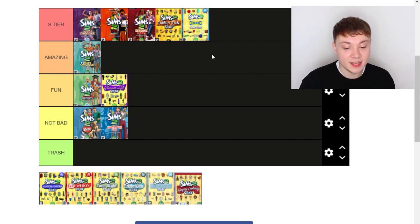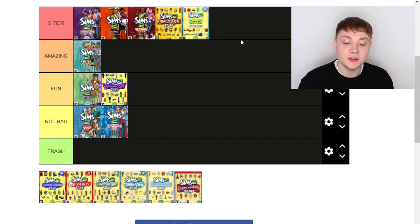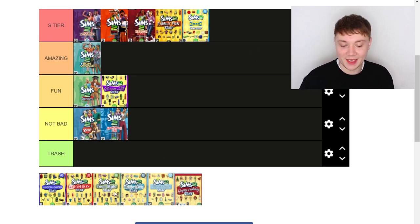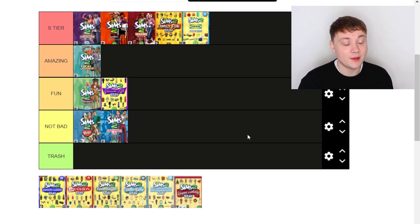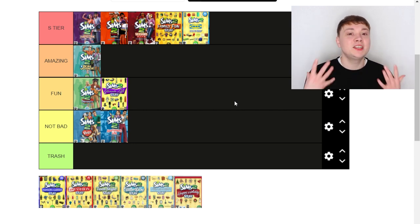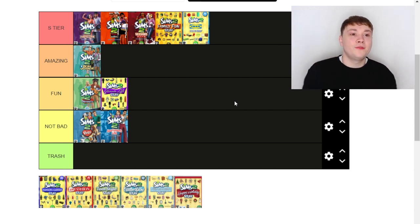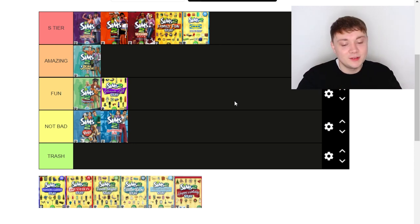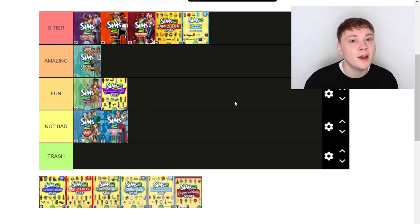Next up we've got IKEA Stuff — this is going in S tier. Why EA haven't renewed this collaboration for The Sims 4 I have no idea. This pack was honestly amazing — the best stuff pack we ever received in any Sims game. It basically came with all of the great IKEA furniture that we all know and love and use in real life. You could actually build your own real bedroom using all the furniture from the IKEA Stuff pack that you have in real life in your Sims game. It was amazing and revolutionary — I really hope the Sims team consider working with IKEA again.